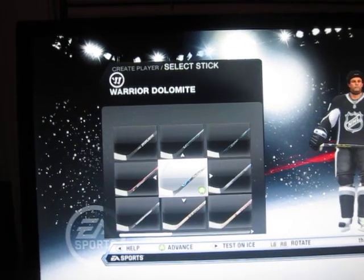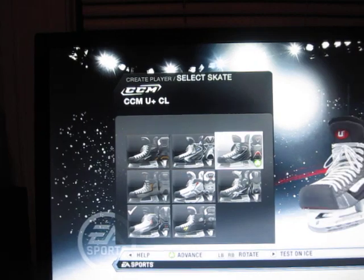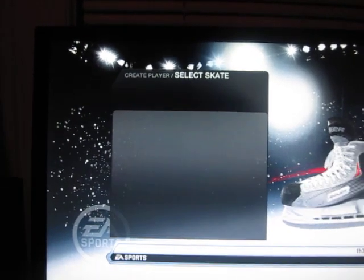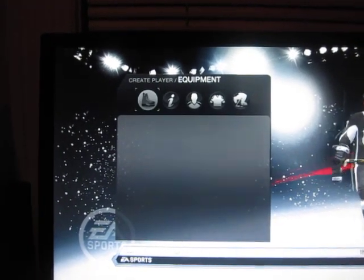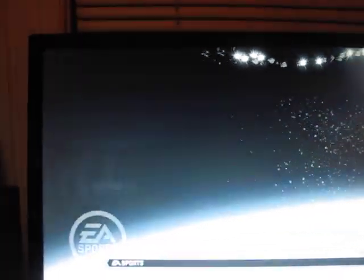And you can obviously do all the flexes and stuff like that. You have skates — some new skates — so for gear you get a little bit more variation in skates. The gloves aren't any different. And that's your Create a Player, Create a Team.